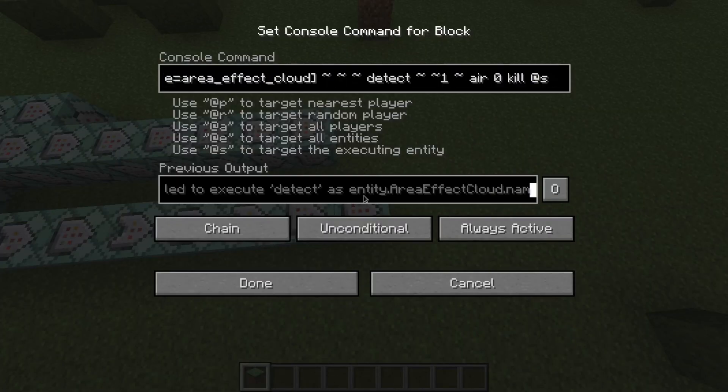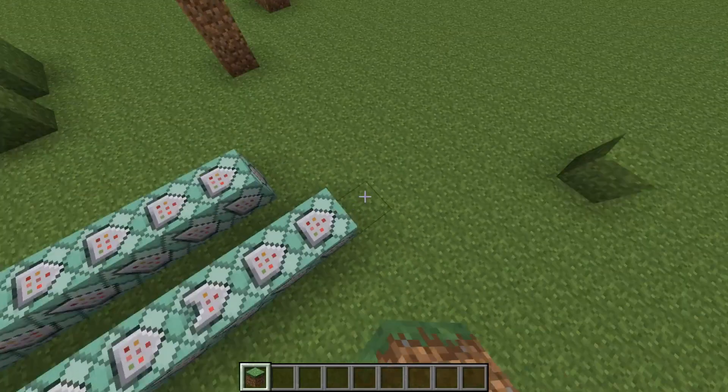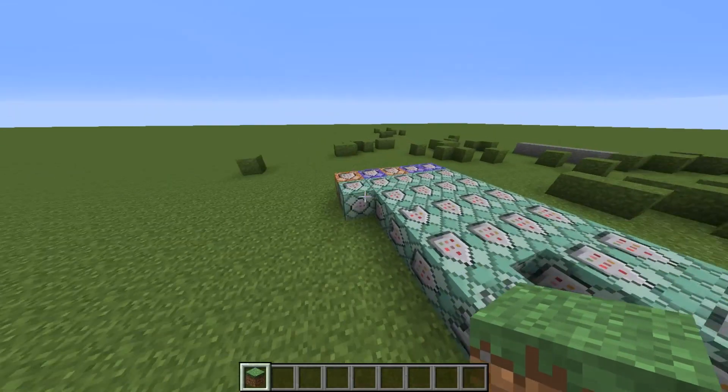Also, there is the particle, of course - nothing really interesting. If the block inside the area effect cloud is air, then the area effect cloud will die - so it's like you destroyed it.